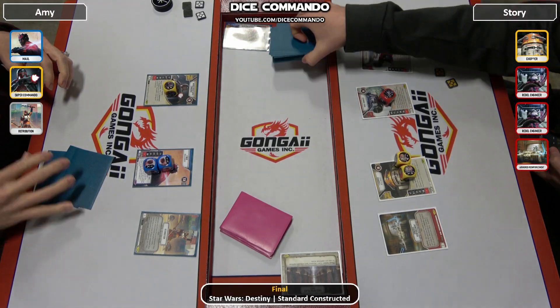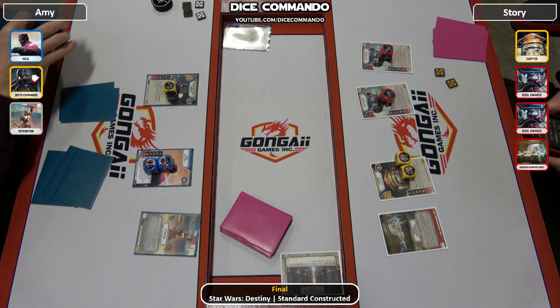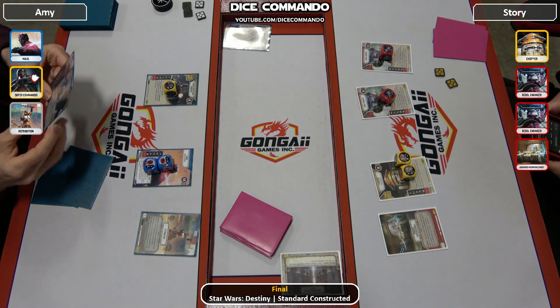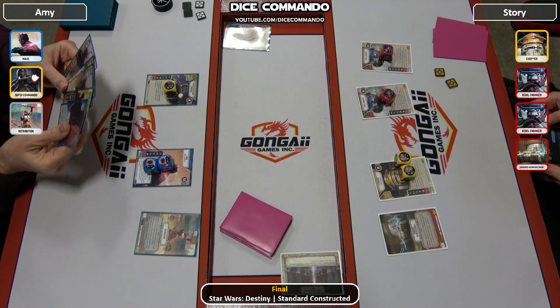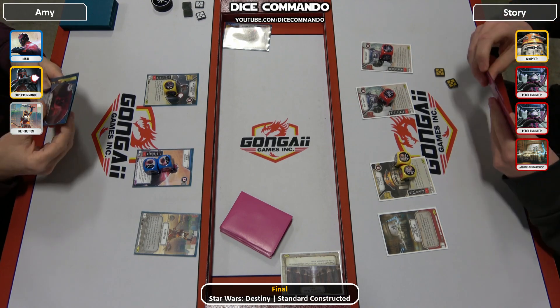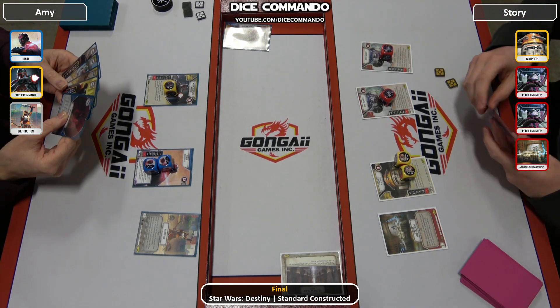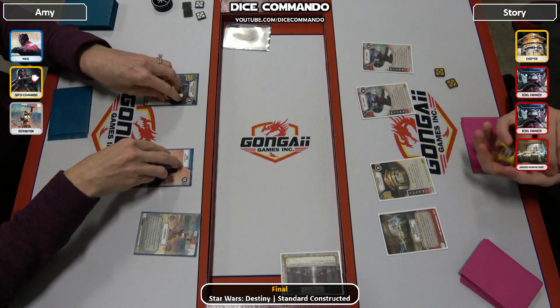Hello everyone, welcome back to Dice Commando from the final of today's Saturday Standard here at Gongai Games in Portland, Oregon, USA. On the left we have Amy — we saw a takedown round 2 — and on the right we have Story, playing the Chopper Shadowcaster deck, trying to get the reset. He is on the Jedi, and Amy is on Outer Rim Outpost, although you cannot see it up there in the glare.